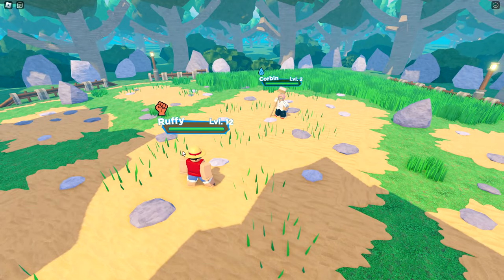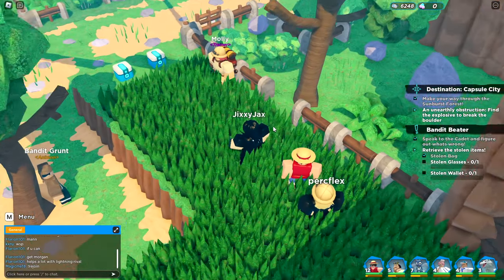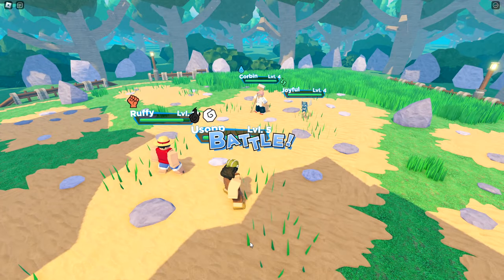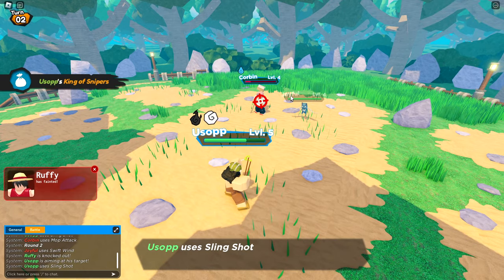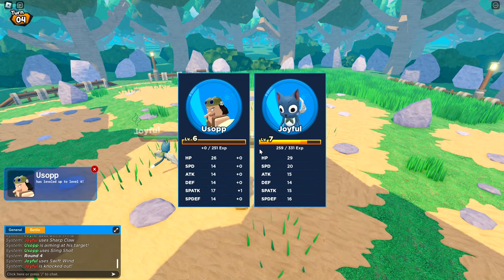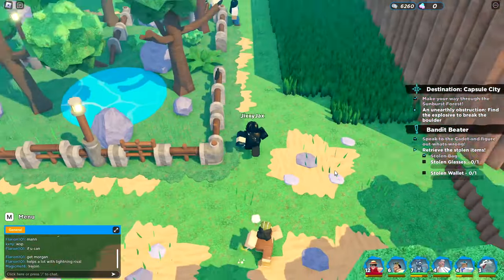Usopp has slingshot, smokescreen, and taunt. He also didn't heal like I thought he did. There's Molly the loot goblin guard — you don't stand a chance against the most epic team! Let's absolutely destroy Corbin — almost. Luffy's dead! My only good unit down. Joyful and then they're defeated. Wait — that was a wild encounter that defeated me. I need to go heal.